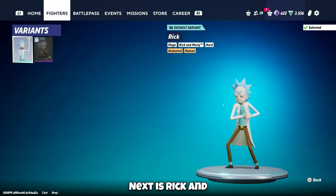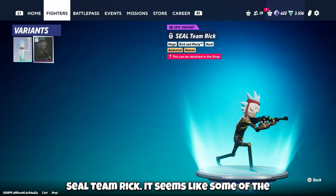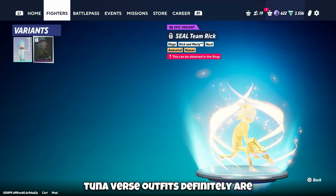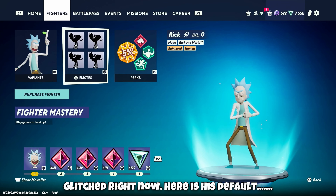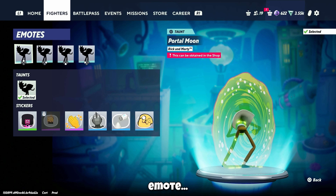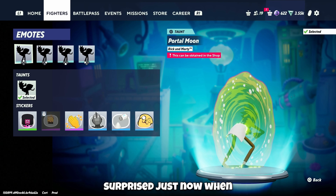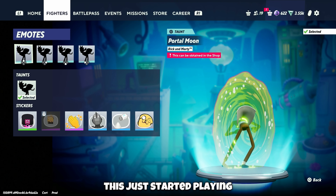Next is Rick. Here's his default outfit and Seal Team Rick. It seems like some of the Tooniverse outfits are definitely glitched right now. Here's his default emote — I hadn't seen that before, so I was a little surprised when it started playing.